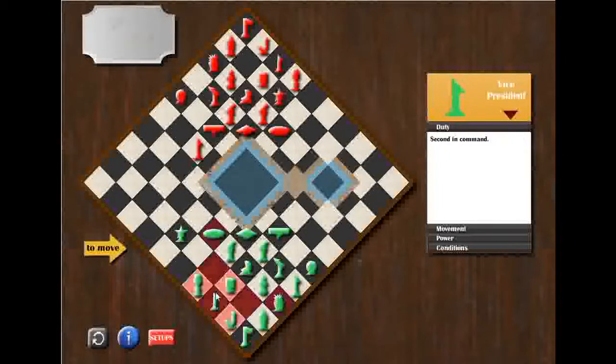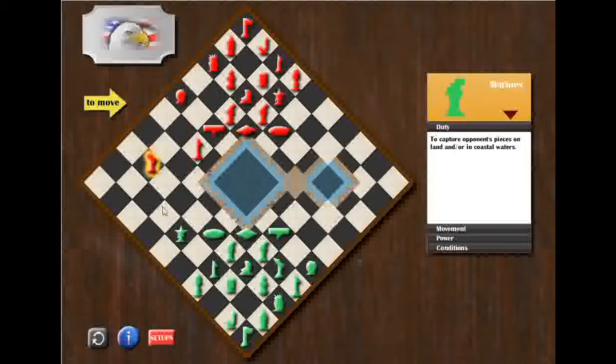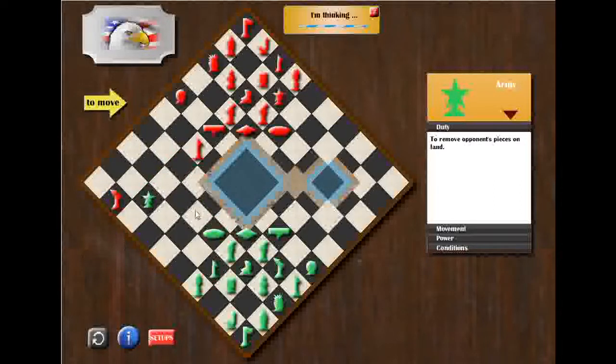Now I will get my vice president one block to the north. With my next move, I will probably move my army two blocks toward the expanse. I move my army into the expanse and at the same time I cover my army with my vice president. So I threaten my opponent's jet into the expanse, and if my army is captured by my opponent's president, I would immediately capture my opponent's president with my vice president.